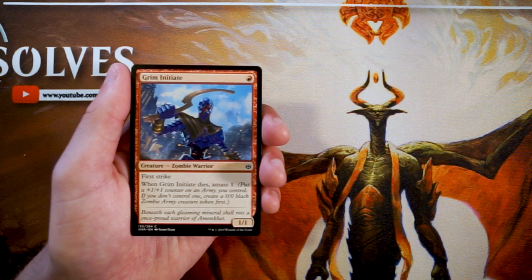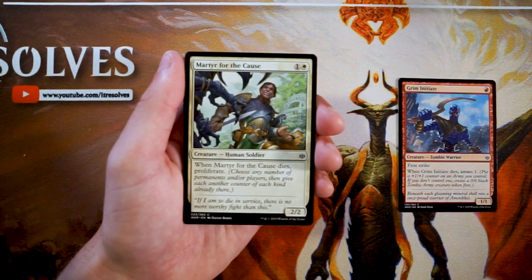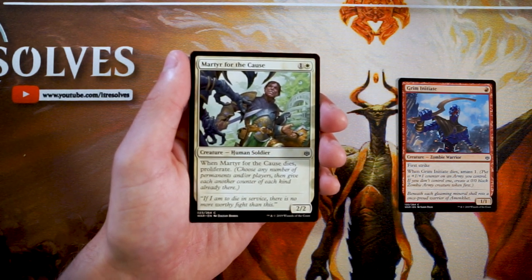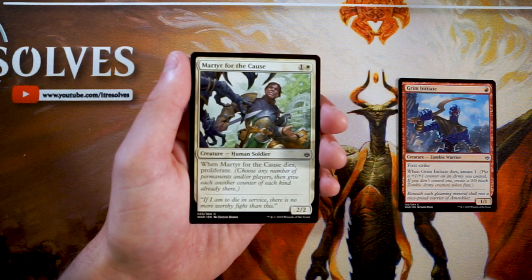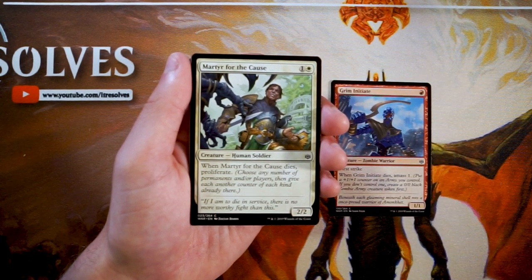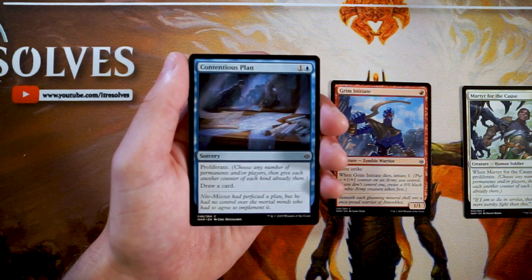Martyr of the Cause is a 2/2 for one and a white. When it dies, you proliferate — choose any number of permanents and/or players, then give each another counter of each kind they already have. You do get to choose which things get another counter. This has a lot of synergy with planeswalkers. It's an on-curve two-drop, a 2/2 for two with upside. It does have to die for that upside, but it's probably going to die at some point anyway. I like the Initiate over it, but this is definitely a perfectly good card.